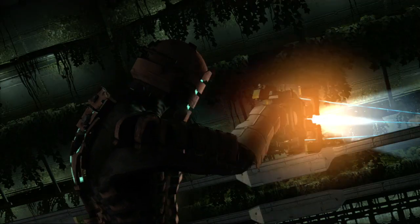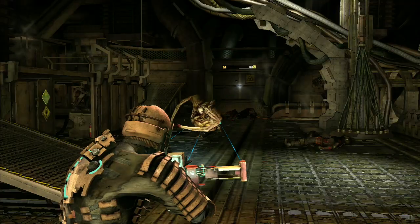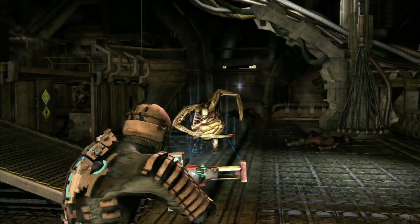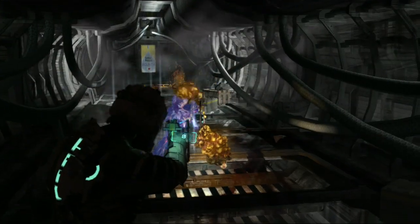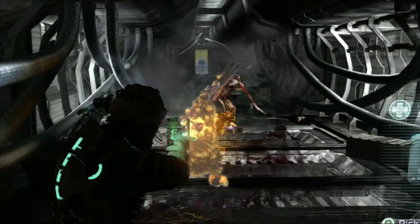Keep a close eye on your ammo, because if you run out, you're gonna have to get real creative. You could try stasis to slow them down, and then use melee to just beat the hell out of them. Or it's cool to use their own body parts against them with your telekinesis gun.